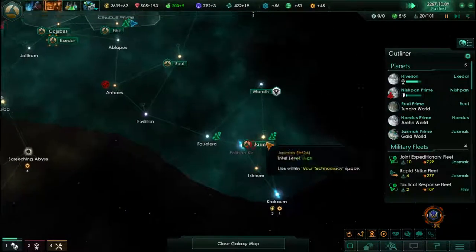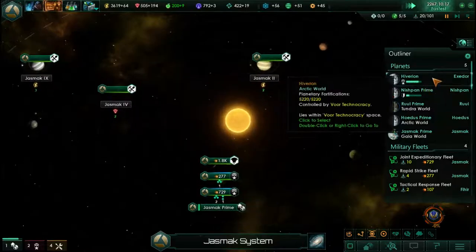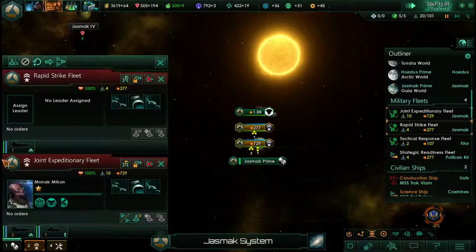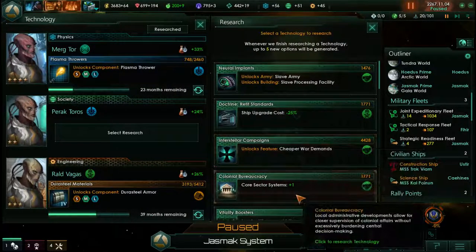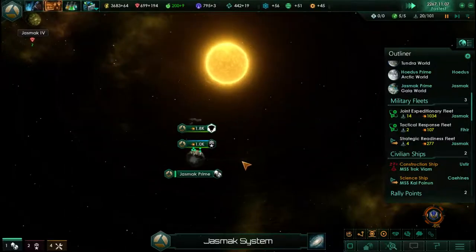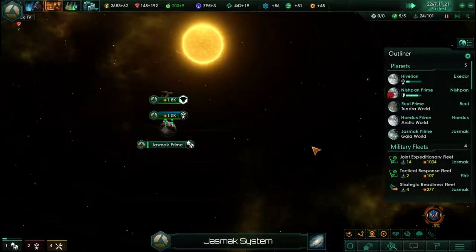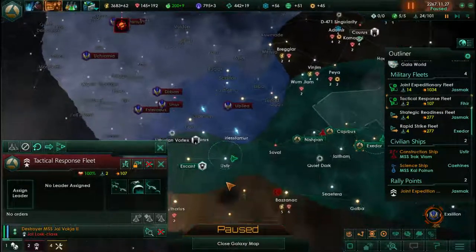We have a lot of war — a lot of things that I don't want to capitulate right now in terms of losing stuff. New technology discovered. Ship upgrade costs, ship reward demands, core sector systems plus one — let's take that, though we might lose some of our systems very shortly. Cruiser — yes, build that. Planetary defenses breached, hostile troops landing.